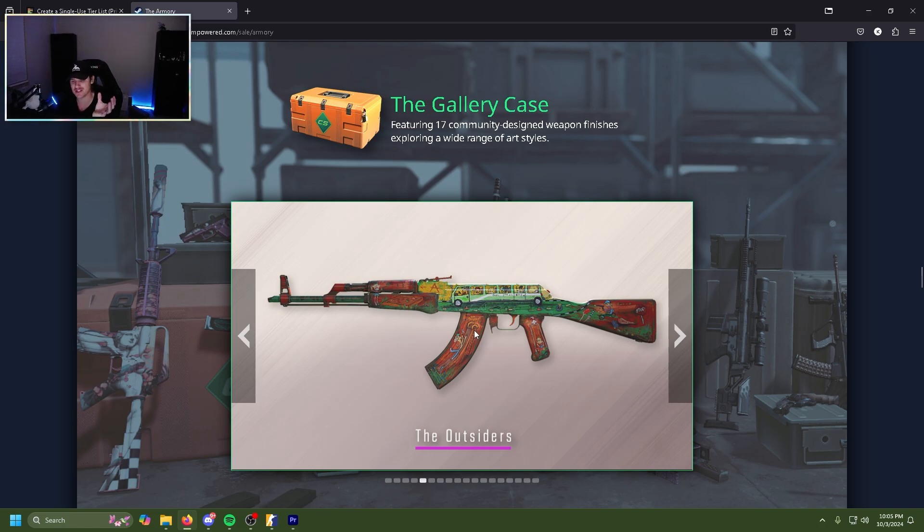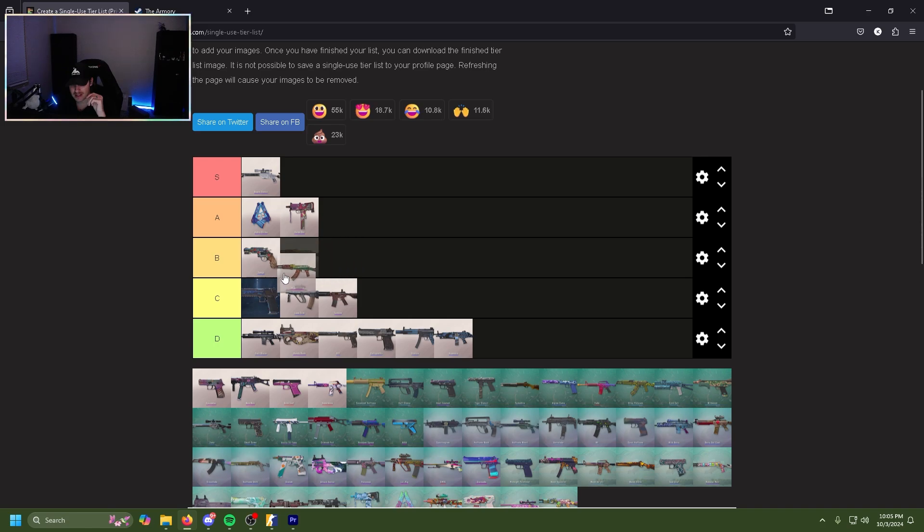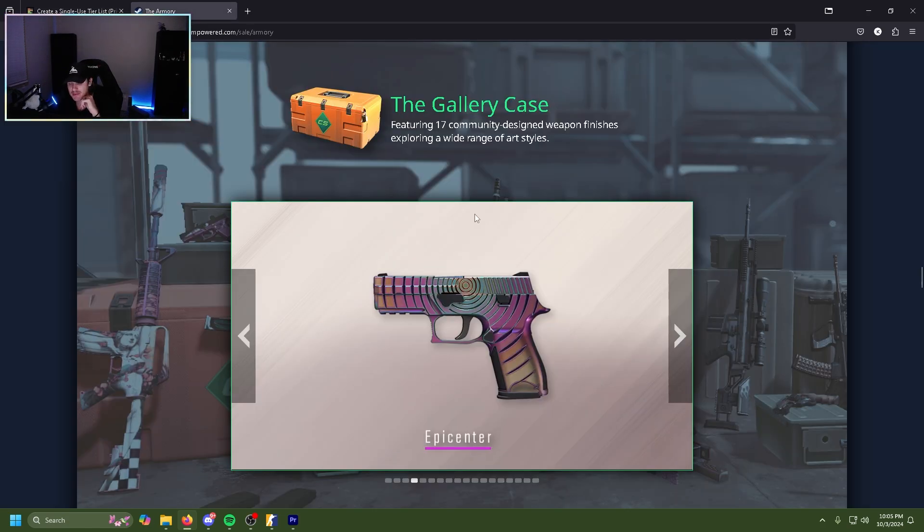The Outsiders AK — it looks like if you wore glasses and dropped your glasses and looked at the fire serpent. Genuinely the first thing I thought when I saw this was it's like a dollar store fire serpent. That said, it's not bad — it doesn't mean it's bad, it just means it gives the same colors and the same energy vibe. Throw this in C tier right above the eagle.